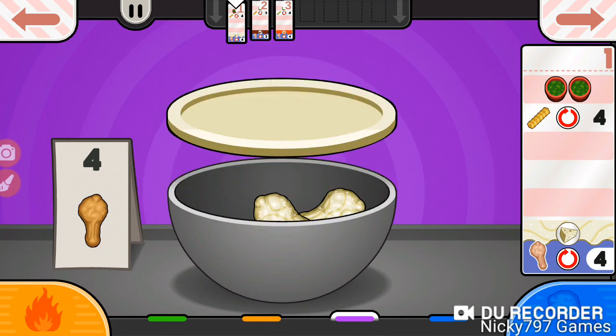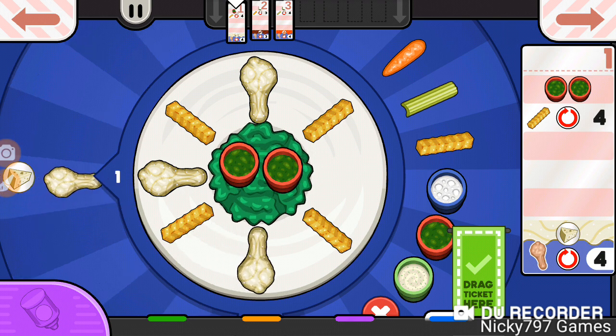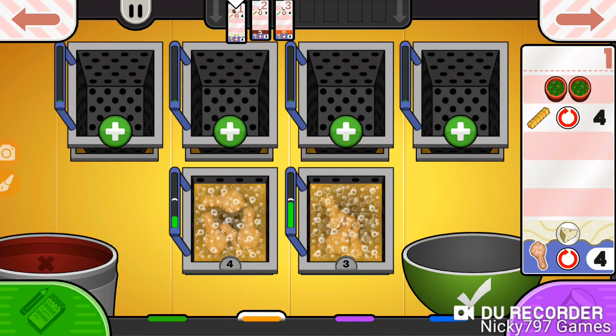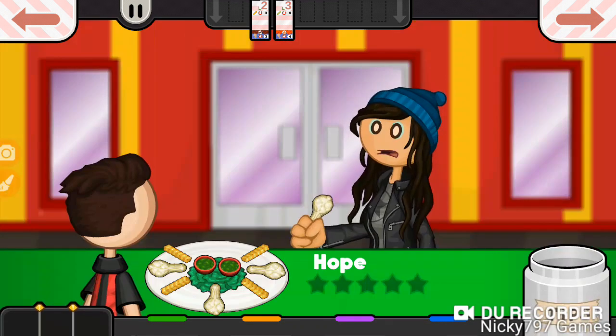One of the downsides of the sauce station now is that if you reach your preferred sauce right after the indicator passes four, you have to wait until it gets back to four again. Which can be a little tedious — the waiting is not a lot individually, but after a while of repeatedly waiting that long, it actually gets kind of annoying.